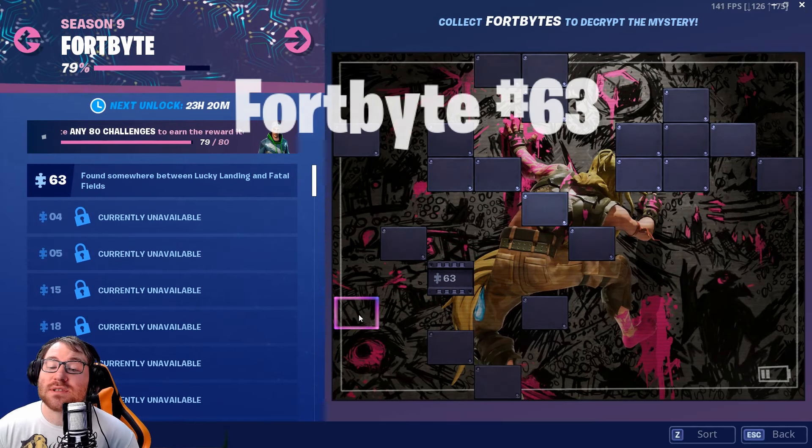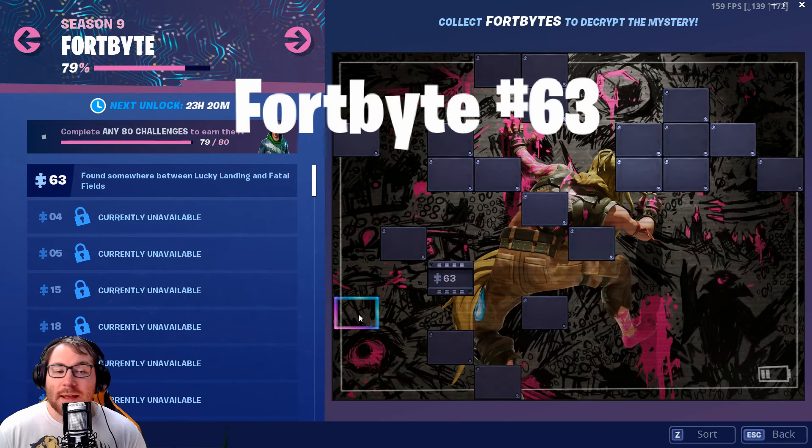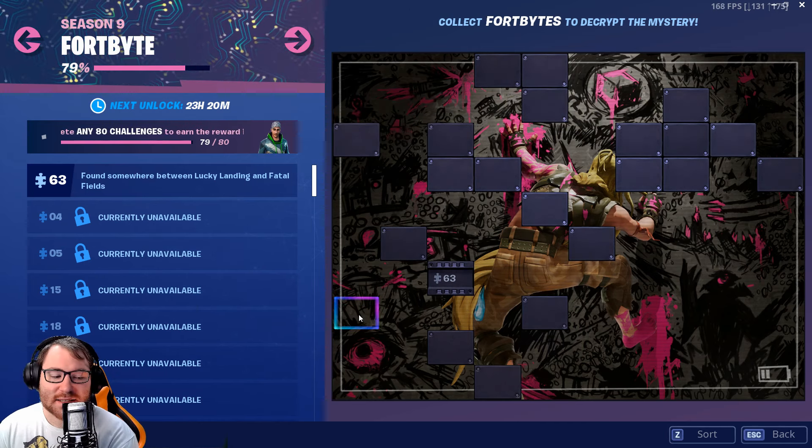Today we have FortByte 63, and it says found somewhere between Lucky Landing and Fatal Fields, so that's probably the gas station or the hills.